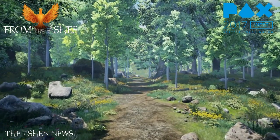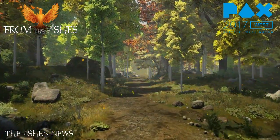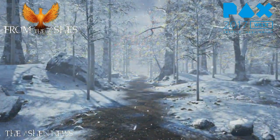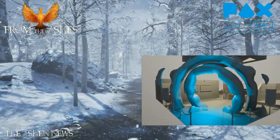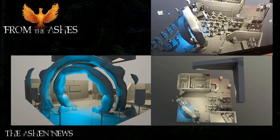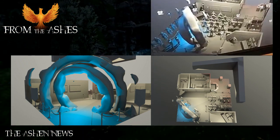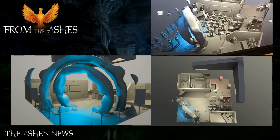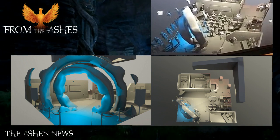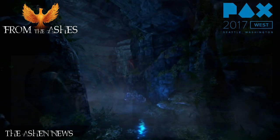Returning to the PAX West conversation, on the Ashes of Creation Snapchat they revealed some of the concepts for the PAX West booth. The booth's most iconic feature is that players will be walking through a life-size divine gateway to enter the booth, to meet the developers and to reach the demo stations that have been set up to allow people to preview the game.